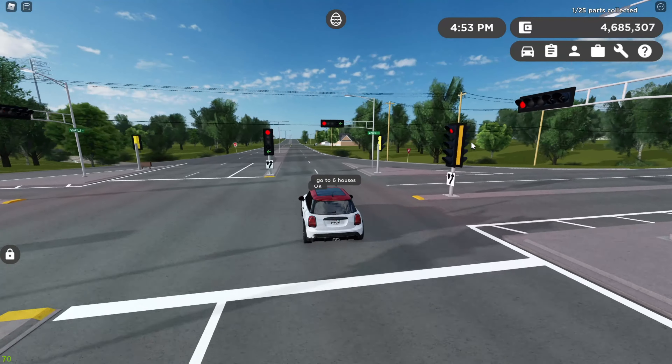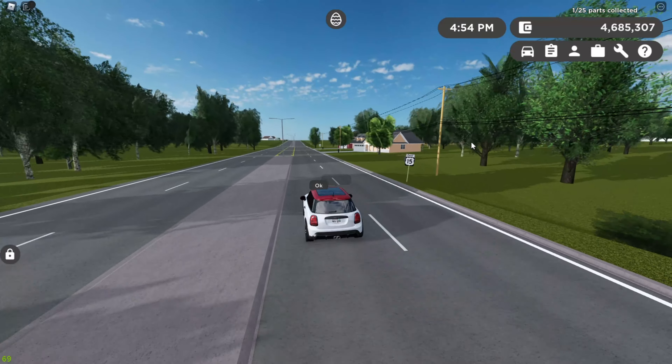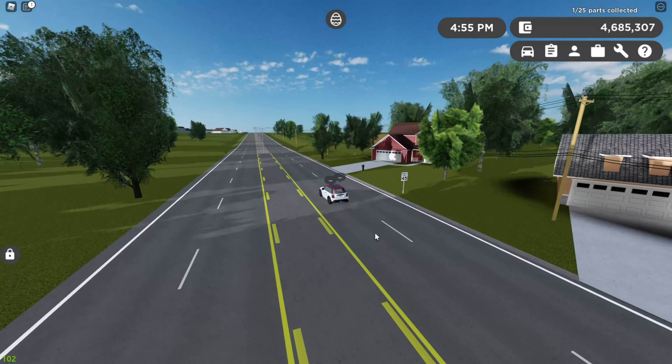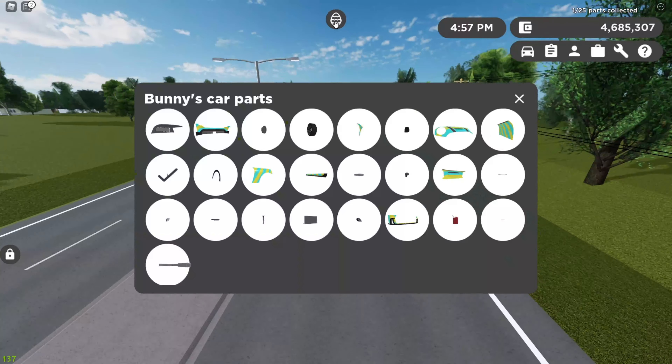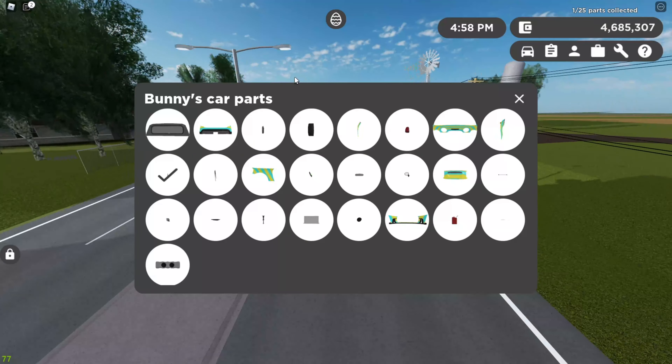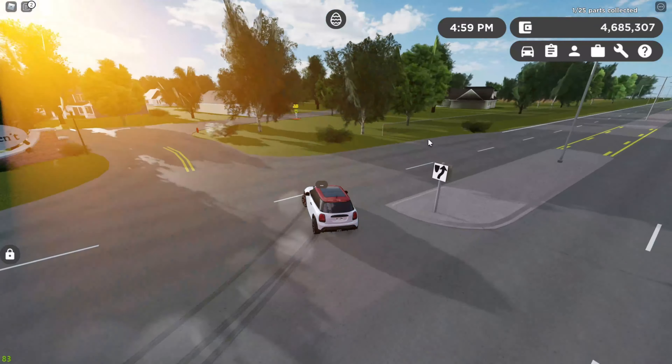This is the Mini, and that's the new Track Hawk. The only car I bought so far is the Track Hawk, although this Mini is nice. I think I'll just get the one from the Easter egg hunt, which is another thing they added. Basically if you get all the parts to this Mini you can get a free Mini Cooper.